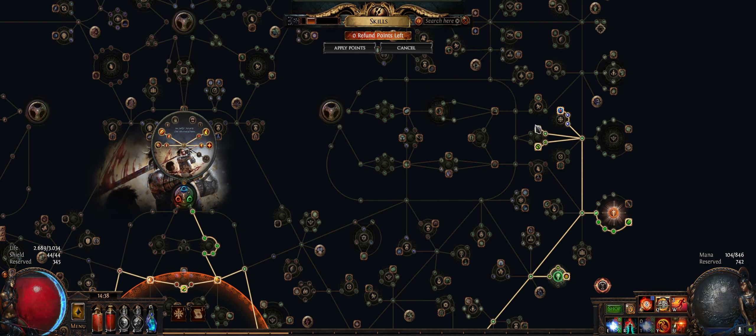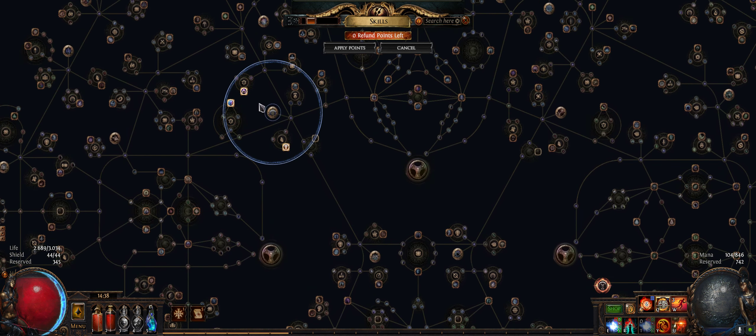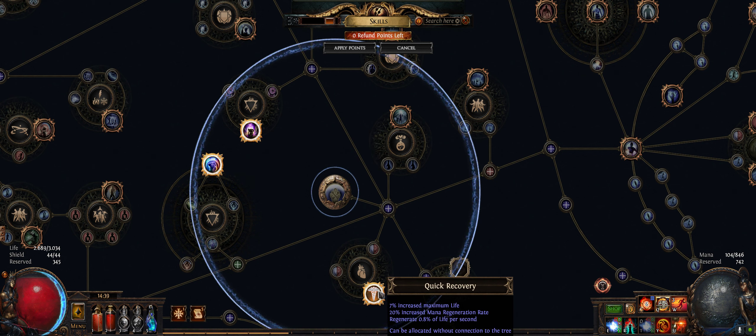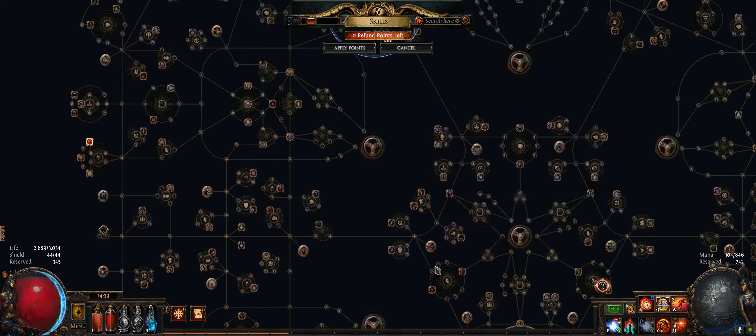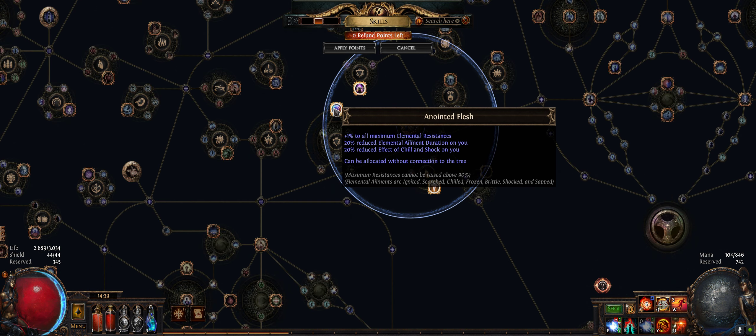I paid 45 or 50 Chaos on this variation with Mind Over Matter, so this one gives me plus 18 to Chaos Resistance, 7% Max Life, mana Regen, life Regeneration per second — which is quite good because you're already having the Leech Effects — and also plus 1 to all maximum Elemental Resistances. The things that would kill you on this build would probably be Chill and Shock, mostly Chill because you want attack speed.